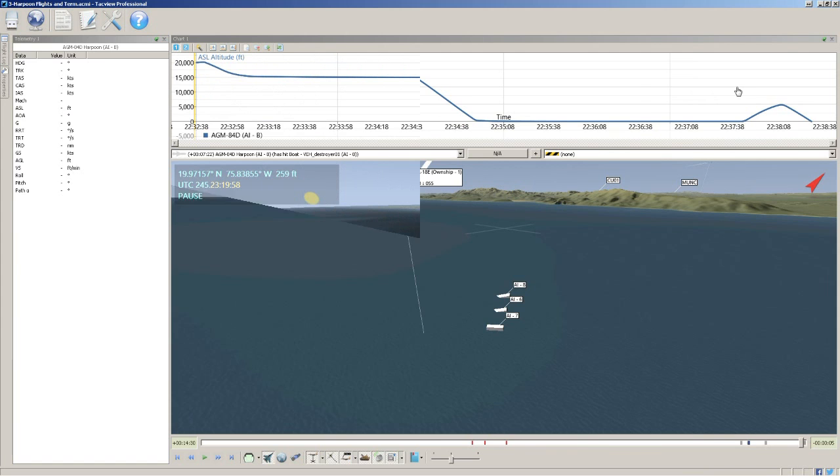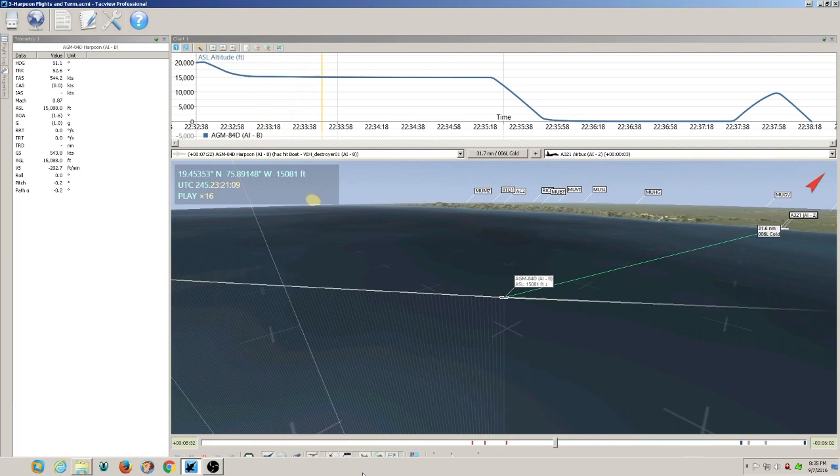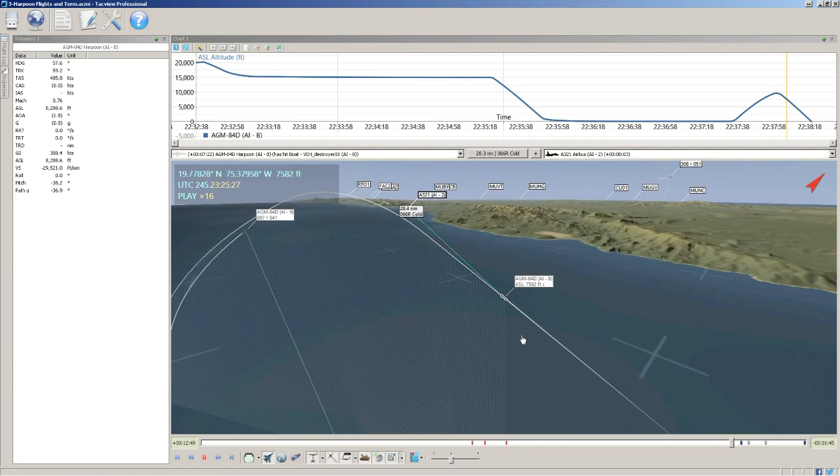The next profile starts at our 20,000-foot reference but with medium flight selected — the harpoon goes to 15,000 feet, then down to over-the-earth level at 70–90 feet, with a pop-up terminal. We observe it at 15,000 feet in the label, descending, getting ahead of the first missile, then doing a pop-up attack and hitting the ship.